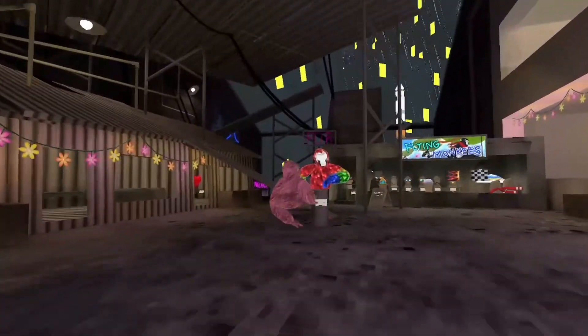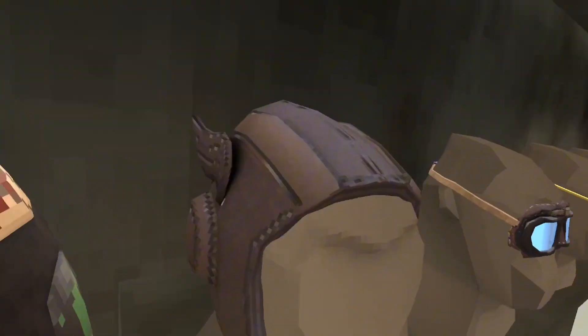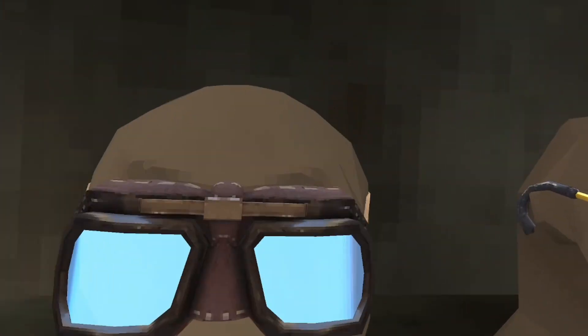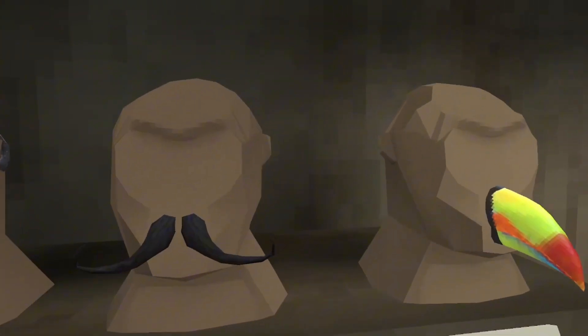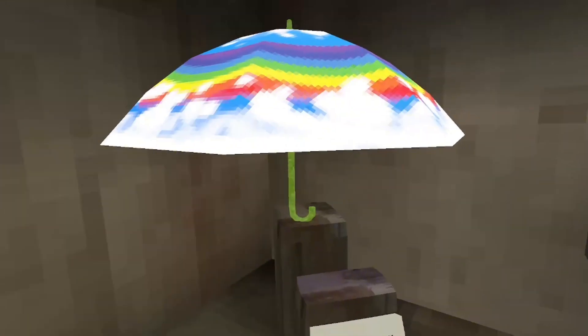Yo, it looks like raspberries. We got an engine thingy. We got a suit. We have whatever this is — a helmet. We have this... glasses mustache. Oh, there's an umbrella.